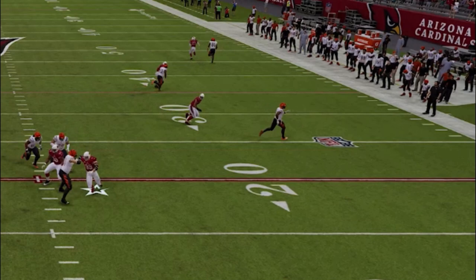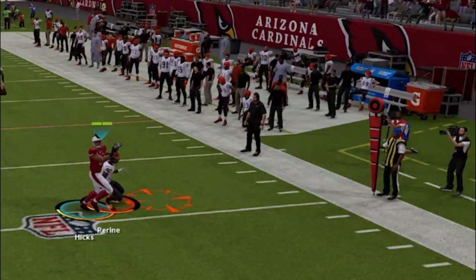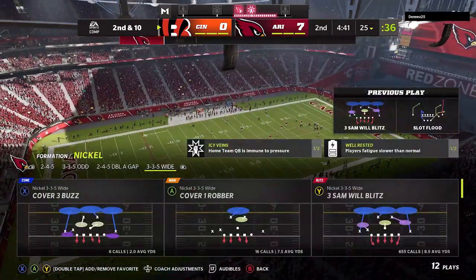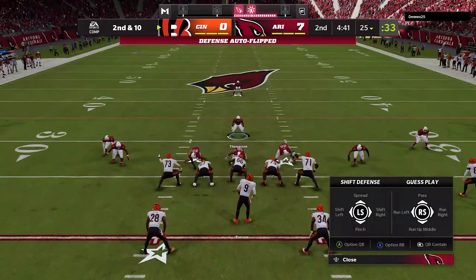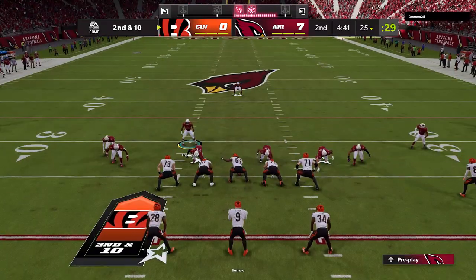The seam flat is doing a great job smothering that outside corner route. This hook curl should not be doing this in any other defense — it almost comes up with a pick on a receiver nowhere near the area it was supposed to cover. You won't get this look in traditional cover threes — that's why I'm in Cover Three Match. Cover Three Match has light purple curl flats called seam flats, compared to Cover Three Buzz which has dark purple curl flats.